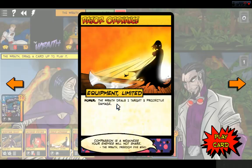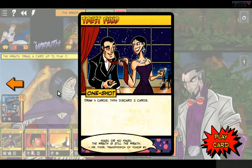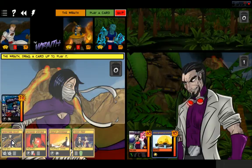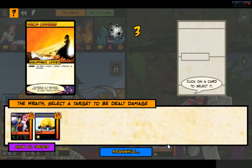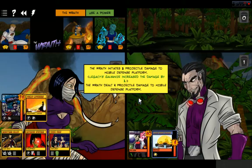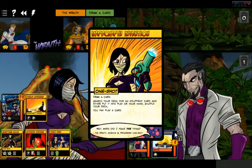The Wraith deals one target three projectile damage. Draw four cards, then discard two cards. Grappling hook — let's do some damage. What is your power? Reduce the next damage dealt to the Wraith by two. But we are going to go ahead and use this power and do it on the Mobile Defense Platform. We did four damage to the platform; he has six life left.